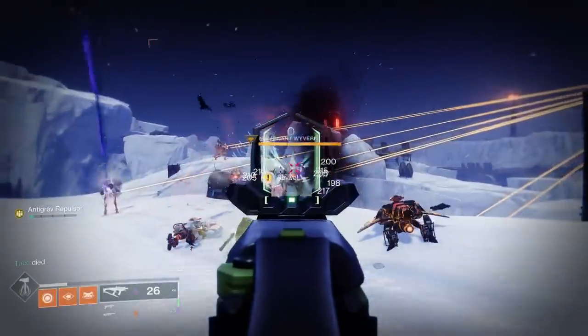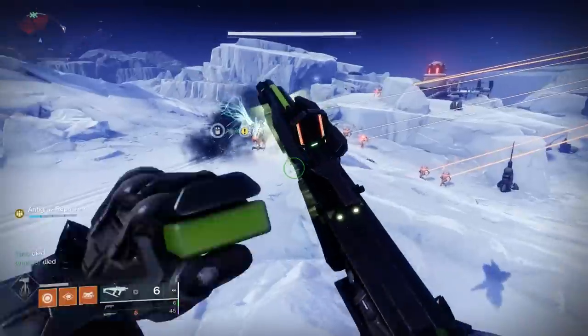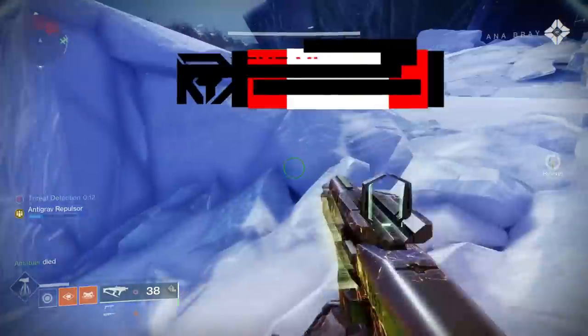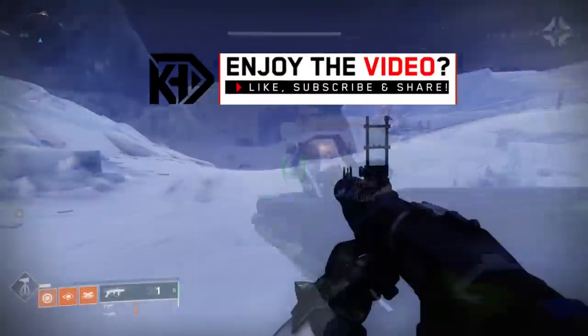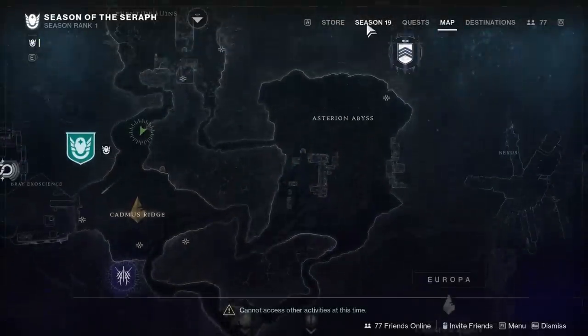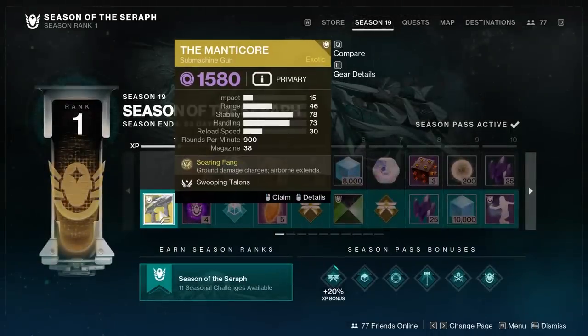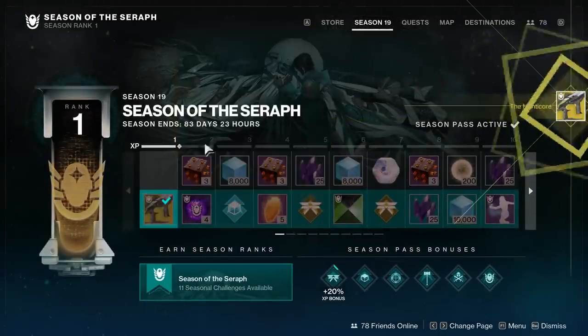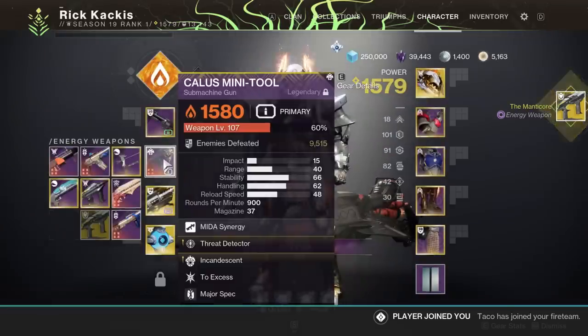What is up guys, it's ya boi Rick Kakis and today we are going to be showcasing the brand new Season of the Seraph featured exotic weapon, the Manticore Submachine Gun. This is available either immediately upon purchasing the Season's Pass or at level 35 if you're on that free-to-play grind. I thought I would do a video taking a look at this thing for those people either on the grind or maybe considering buying that Season's Pass.